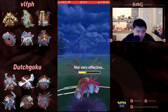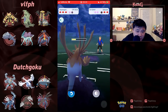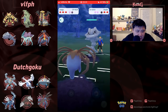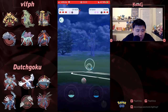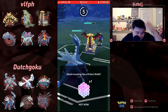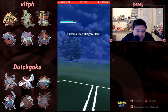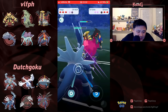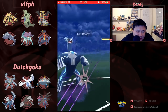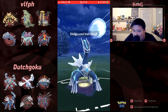Another Bubble Beam, effectively making Hydreigon pretty useless. Got the switch — what the heck! Wow, that was pretty nutty. That was bad. Dialga is going to — actually Dialga loses to Tasty Licks.